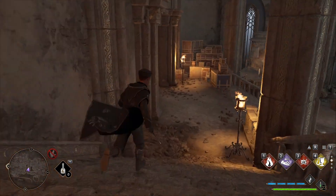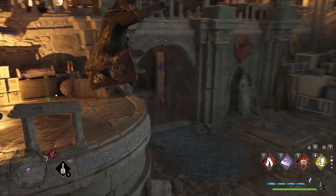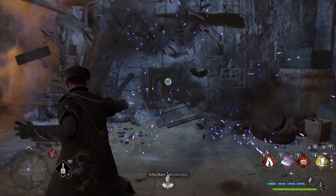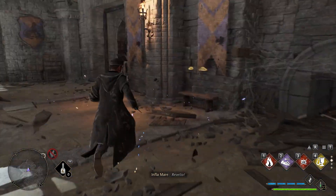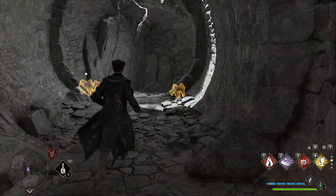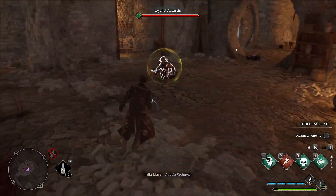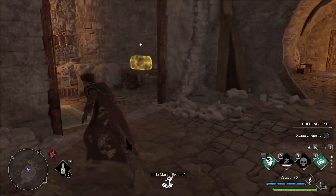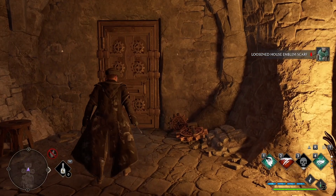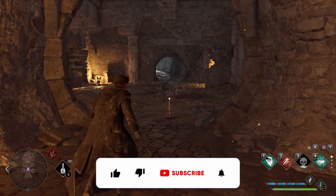If you have, by any chance, the side quest The Tale of Roland Oaks, then you need to go down here. And here, behind the chest, you will find a chest. Here you can also loot. And if we just go further down, there are some more enemies. If you want to defeat the enemies, you can loot the chests here again. And if you have the side quest The Tale of Roland Oaks, you have to open the door, and then you complete the side quest.